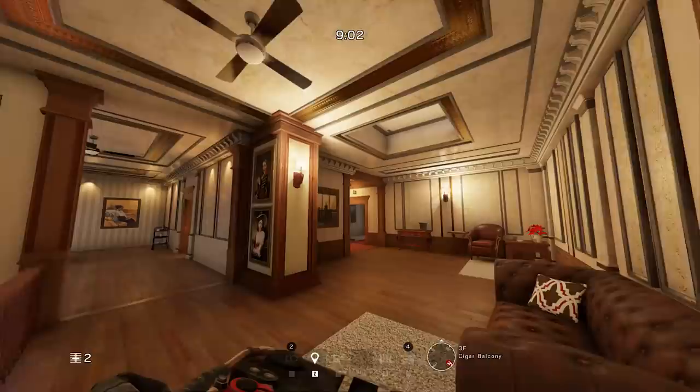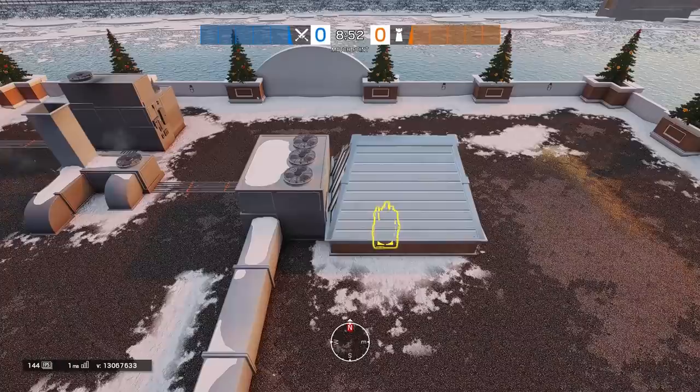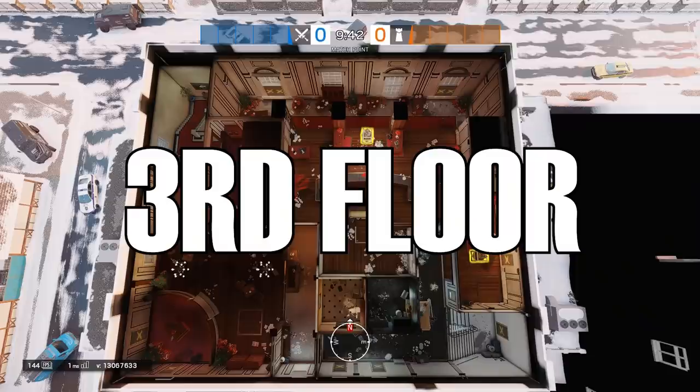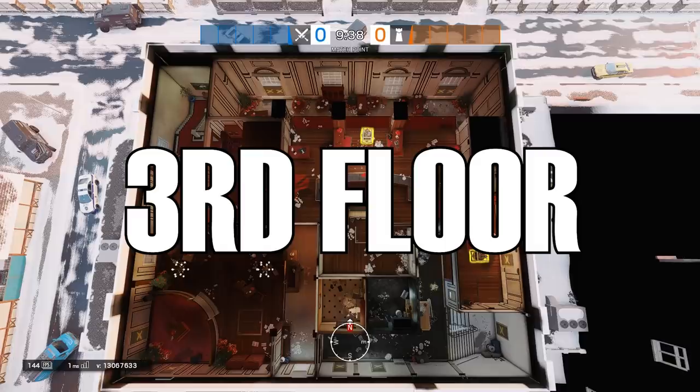Moving up to the roof, we can see a few changes. First, a new hatch has been added — called Electrical Hatch or E-Hatch. This will disrupt a lot of the linear gameplay that was pretty prominent in the current cafe. The other big change on the roof is that the skylight no longer has glass on the sides. So if you're going to peek in from the roof, you have to do it from the hatches or only on the north side of the skylight. No more pixel peek angles looking onto the sides of bar. And that's it for the outside of the map.